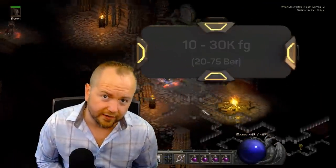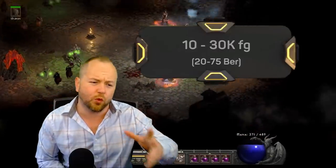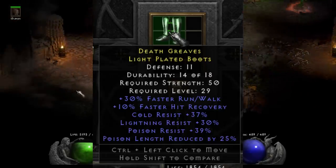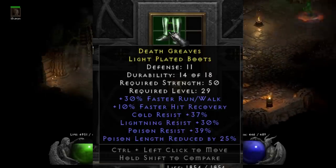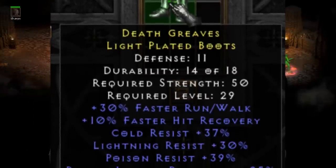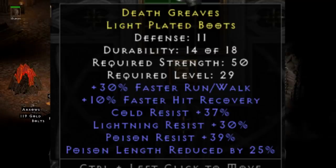Let's move to the 10 to 30K forum gold section, or between 20 and 75 bear runes. Fi submitted these poison boots that he actually sold for 13,000 forum gold. A lot of times we don't see boots on this list — they really need to be extremely special to stand out, and this pair is a perfect example of that. These are probably some of the best things you can have against poison builds in PvP, because of that huge boost to poison resist and the PLR.